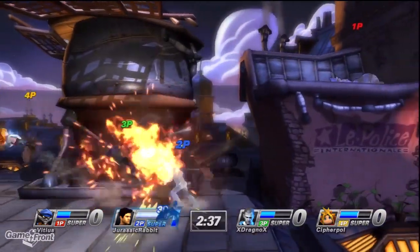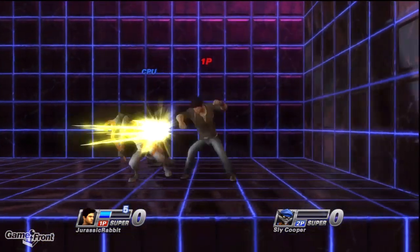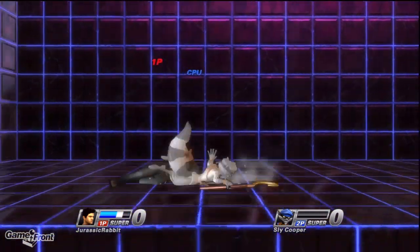His square attacks are his melee attacks, with the exception of one. Neutral Square is his signature three-hit combo that will knock the enemy away and give a nice 30 AP if all three hits land.